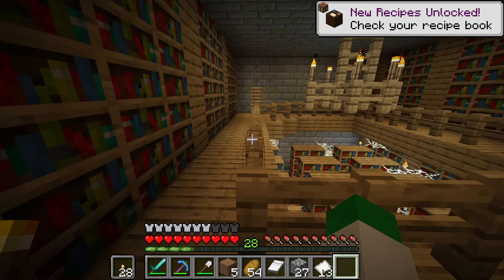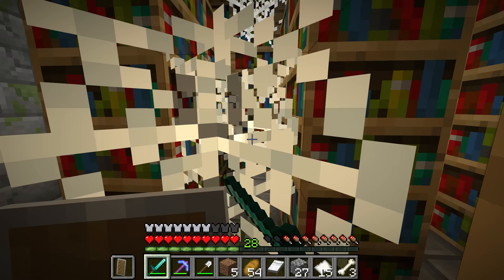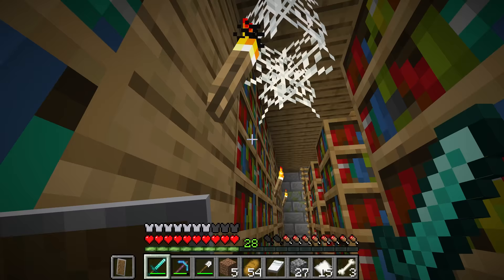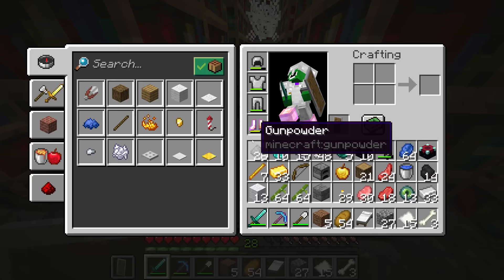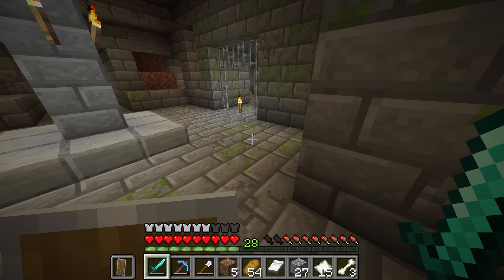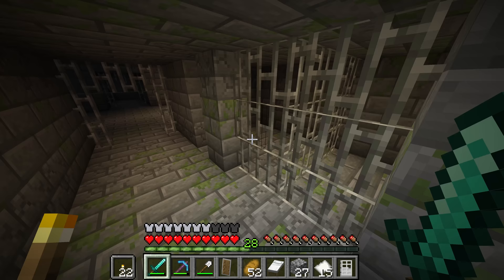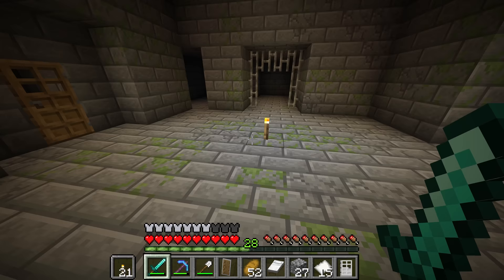There are three main things we want to look for: first, any stronghold libraries; second, the stronghold portal; and third, any chests. What looks like here is the first one already — the stronghold library, very conveniently near where we dug down. Make sure to look in the chests here as we're going to need the paper, and leave any enchanted books for later. There are always two chests in the library section. We also want to gather string from the cobwebs — break them with the sword so they'll drop string, and the string is to craft scaffolding. You need one string per six scaffolding, and because we brought two stacks of bamboo with us we're going to need about 20 pieces of string. This scaffolding is incredibly vital for the first part of the ender dragon fight.